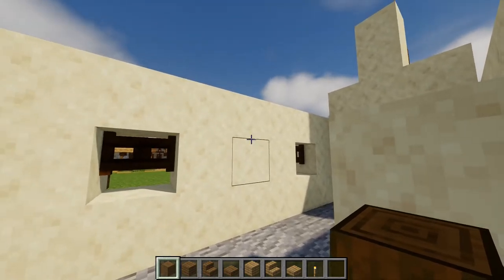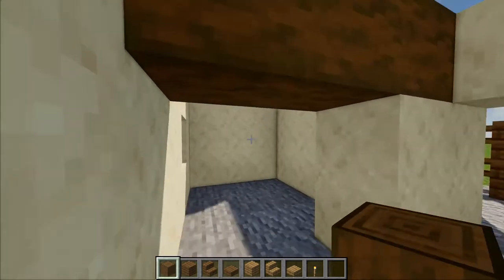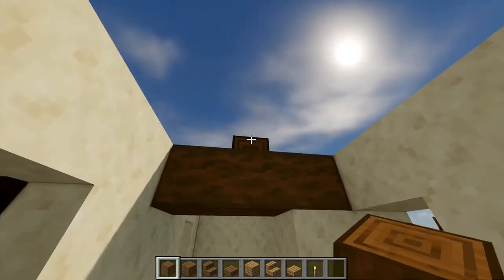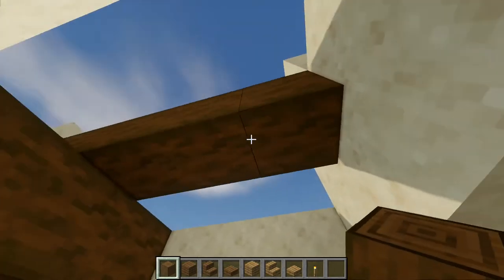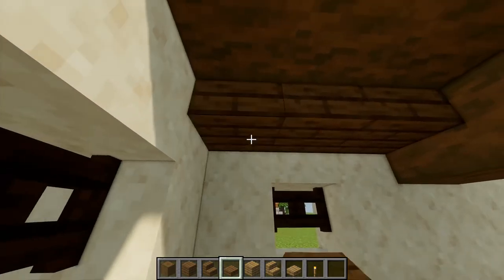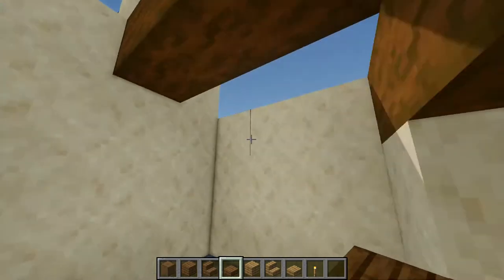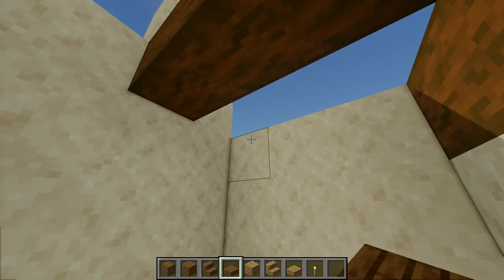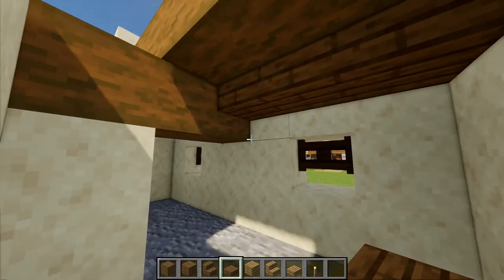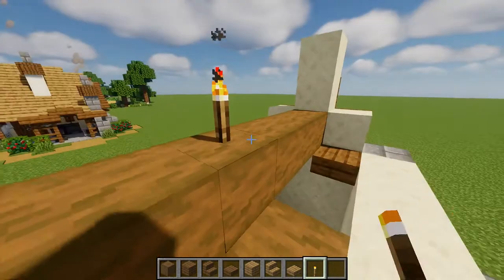I'm going to start by placing three spruce logs on top of this small wall part, going across. Then one block up from that — so three blocks from the ground — just draw a log across. You can take your spruce slabs and just place them underneath right there, in the upper half of these sandstone blocks. Over here is going to be where the kitchen is, so just place one in that corner. And on the opposite side, just draw them across. I placed my torches right there.